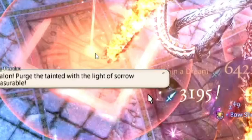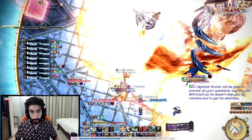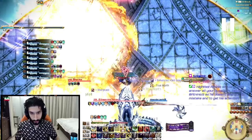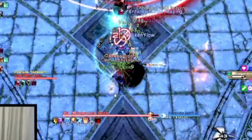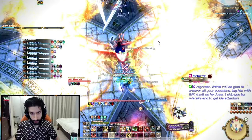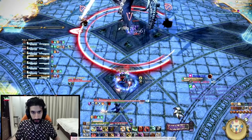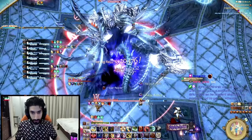Once the cast bar finishes, you can see the explosion and fire went off. You simply walk towards this spot. Once the second set happens, you walk forward right between these lines. Just like that, you dodge it. Then you keep whacking the boss, and the boss will be facing Alpha.